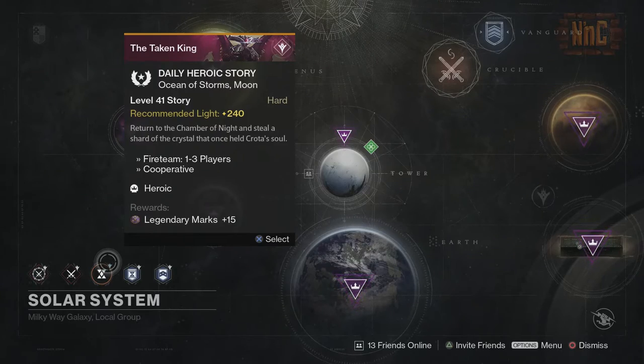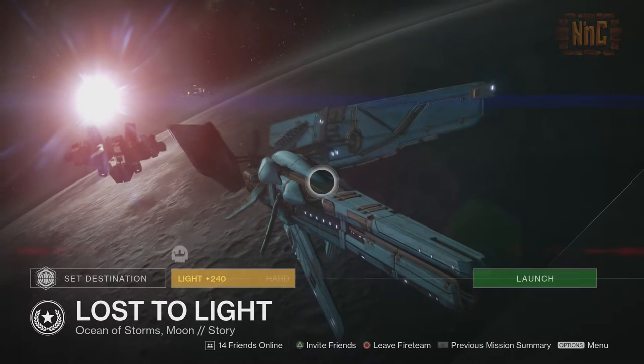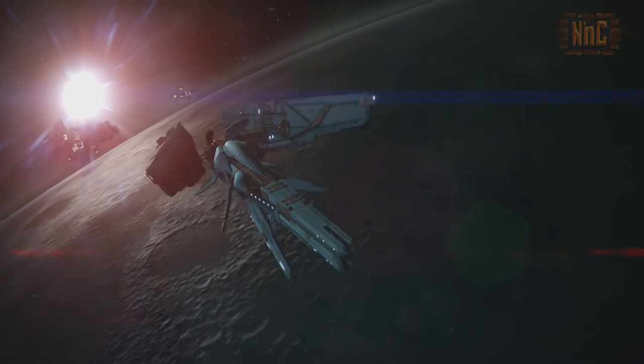Starting off, you have to make sure that the daily heroic story is Lost to Light. You cannot get Black Spindle in the normal story mission. Lost to Light has to be the daily heroic story.